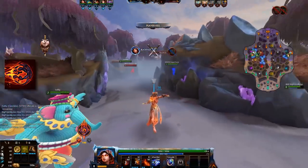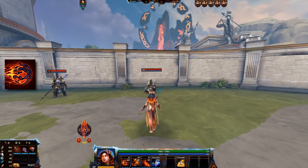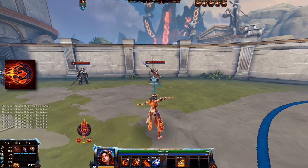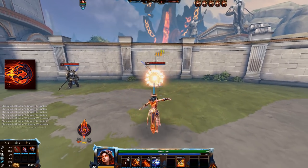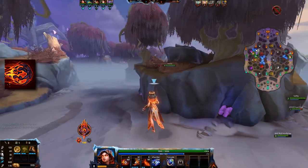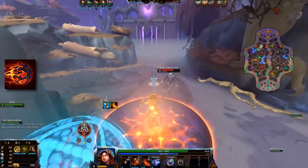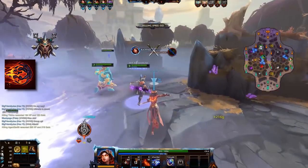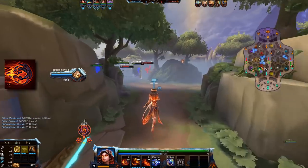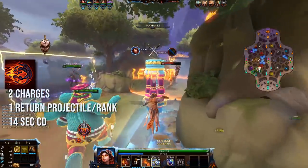Her first ability is Pyroclast. This is basically a projectile that gets sent forward and then small return projectiles. On the lowest rank, only one projectile will return. On higher ranks, more projectiles return, up to 5 on the highest rank. This ability also has 2 charges, similar to Agni Bombs — you can either use 2 of them very quickly for burst or use 1 and use a 2nd one later, and the cooldown of the first one will already start counting down. As long as you keep at least 1 shot on cooldown, it is constantly ticking down, though that comes with a decent amount of mana cost. The regular cooldown per ability of Pyroclast is 14 seconds.